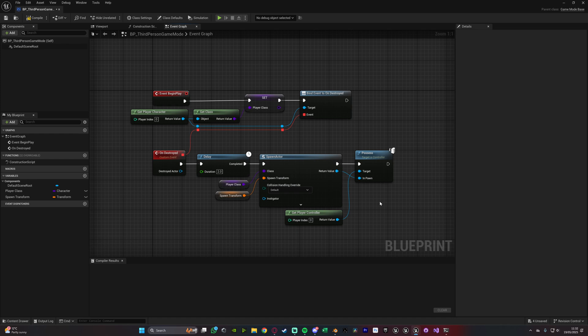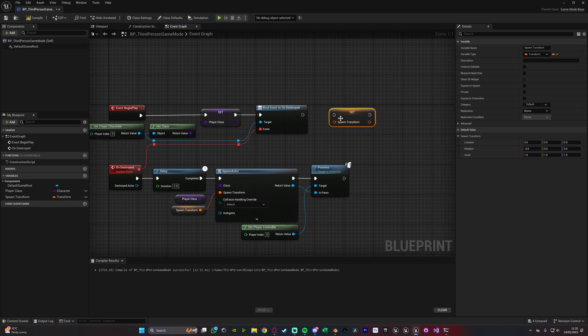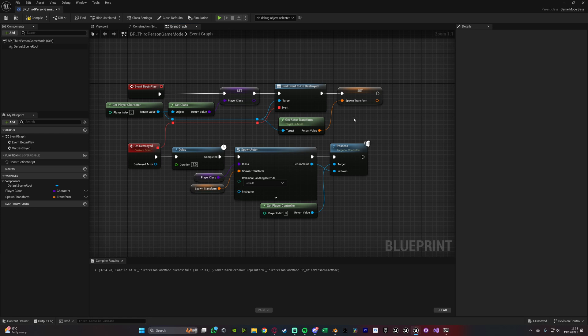However, there are a few other things we want to do. For example, if the player dies before reaching a checkpoint, they're going to spawn at this spawn transform, which is 0, 0, 0 — which might be fine for you, but probably won't be, because that might be under the map, in a wall, or whatever. So what we want to do is make sure this spawns back to where the player first spawned in, which will probably be the start of your level. So we'll hold alt and drag this in to set the spawn transform, doing that after bind event to on destroyed — off of event begin play. Then we'll drag out of get player character and get actor transform, connecting that into the spawn transform. So when the player first spawns in at the start of the level, that is going to be their current checkpoint respawn. Alternatively, you can just put a checkpoint at the beginning of the level, but I think this is a much better and more secure way of doing it, which means it won't and can't break.